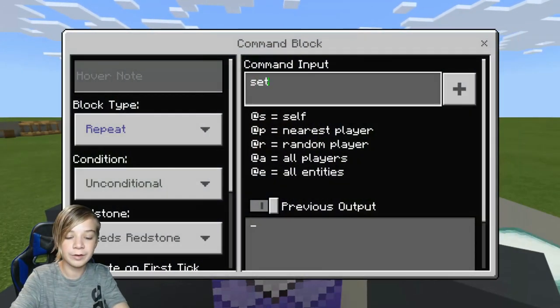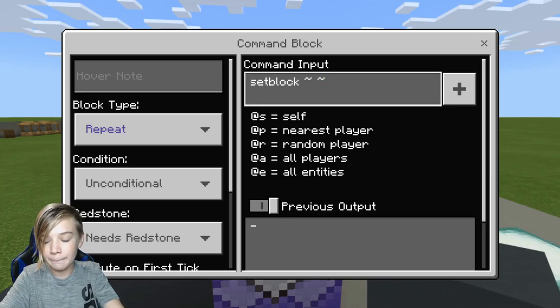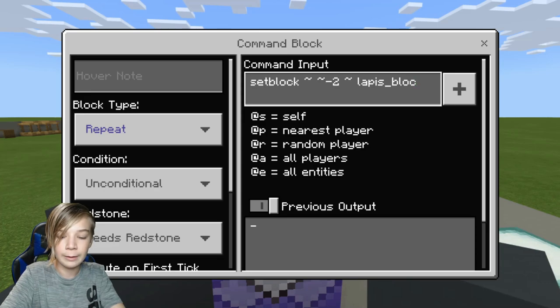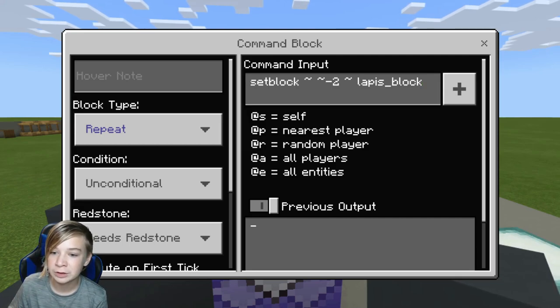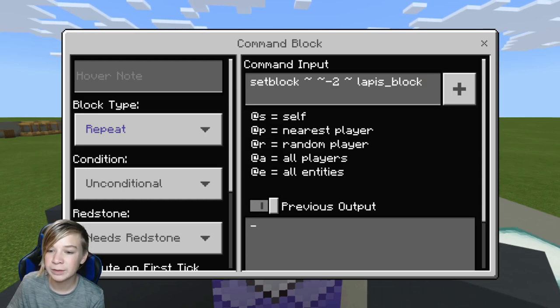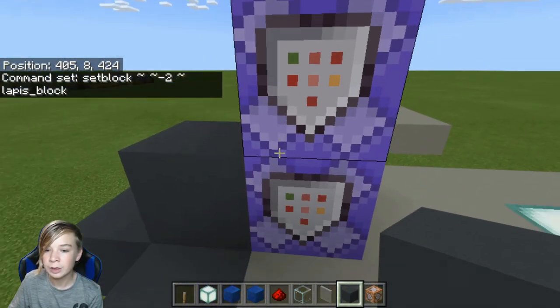Now click on the top command block and type in: setblock ~ ~ ~-2 ~ lapis_block. So if you didn't get that — it's setblock, tilde, space, tilde, space, minus two, space, tilde, space, lapis_block. The top command block is done.